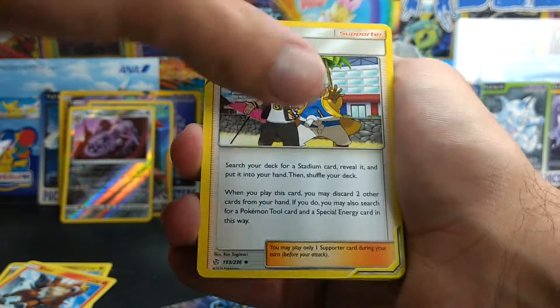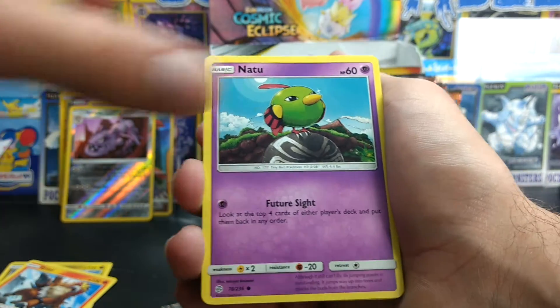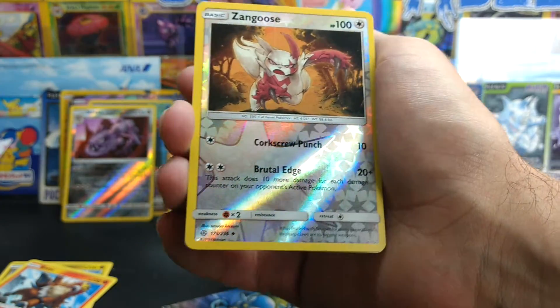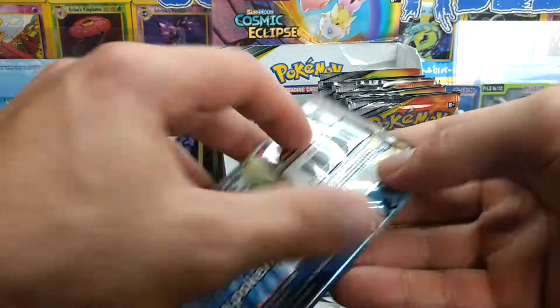Guzma and Hala — pretty cool. Clefairy. Pigknight. Spheal. Natu. Palpitoad. Jangmo-oh. Deerling. Zangoose Reverse. And then an Alolan Sandslash Regular Rare.